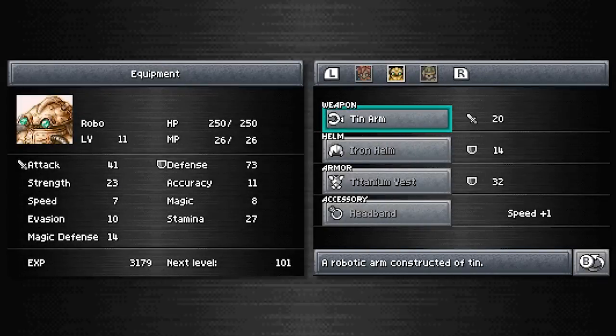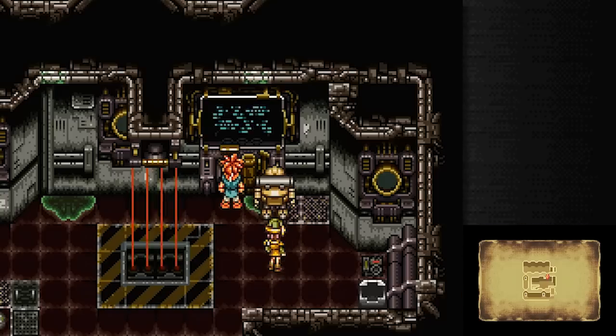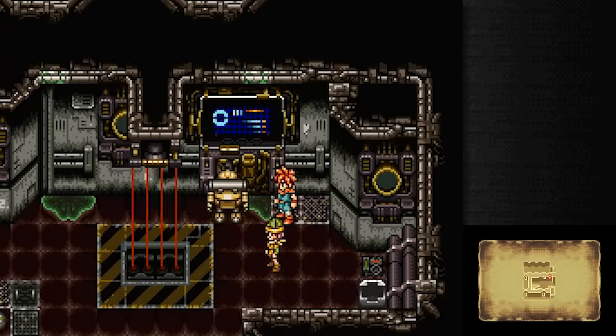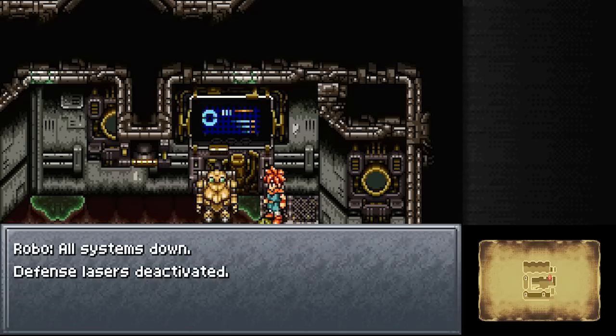Hammer Arm! Alright! Looking forward to this one. Robo just got even stronger — 44 attack now. And nice, the Hammer Arm doesn't even lower his speed. Do your mating call, Robo.